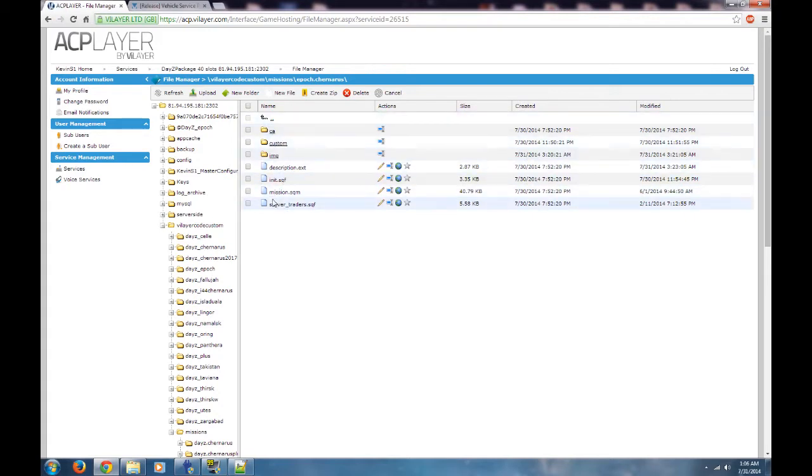What we're going to do is add the vehicle service point, which is the refuel, rearm, and repair. This is a big thing, especially for new server owners — you want people to be able to fill up with gas in their cars, trucks, or helicopters, and also rearm vehicles with guns if you choose.